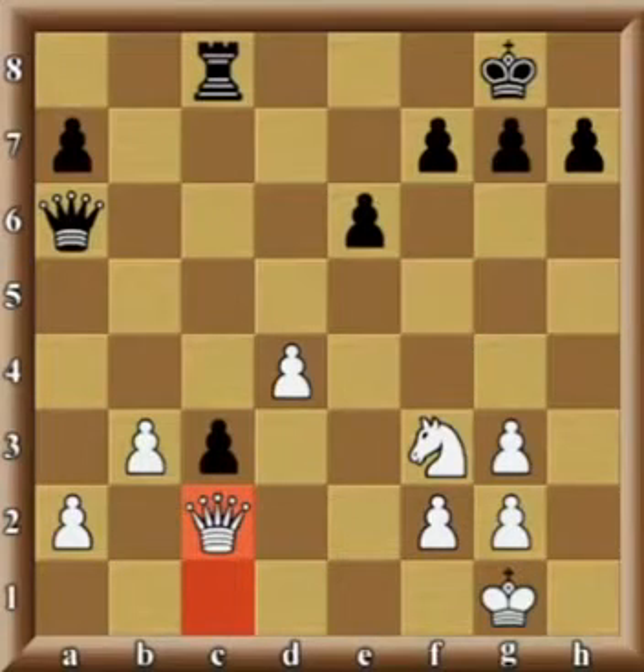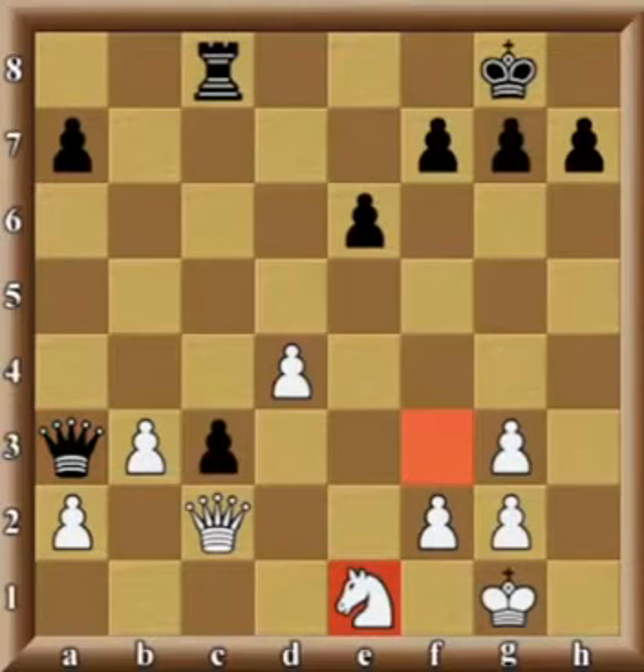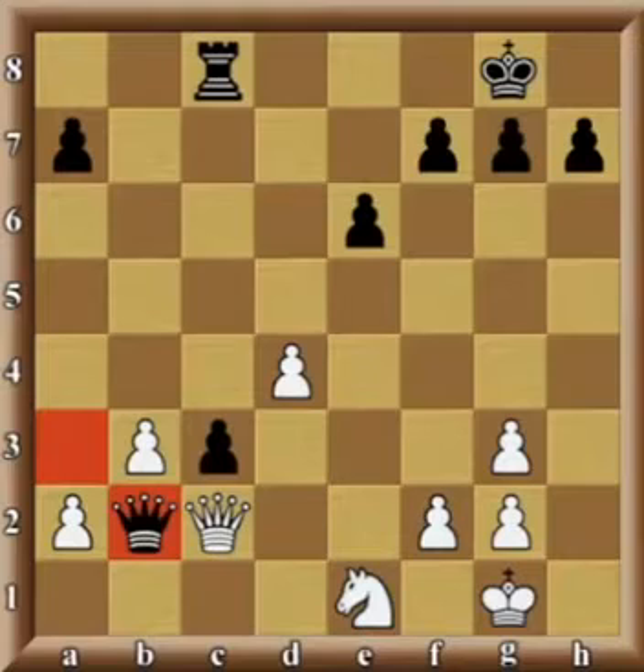After queen took bishop, black played queen a3 — certainly a smart move with the idea to next get the queen to b2. As we know, when we are ahead material like black is here, being up an exchange, generally our next goal should be to trade pieces and especially queens. Black is doing exactly that. White continued with Ne1 in the game, and black, as planned, got the queen to b2, and white felt it was time to resign.